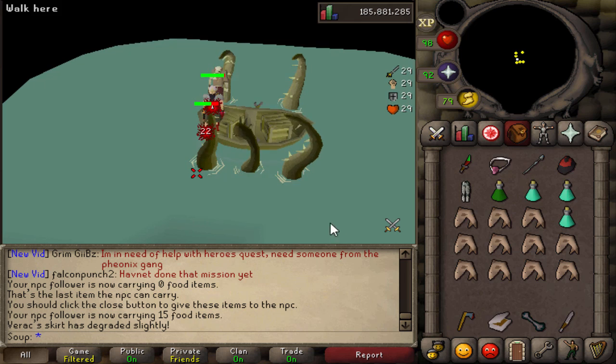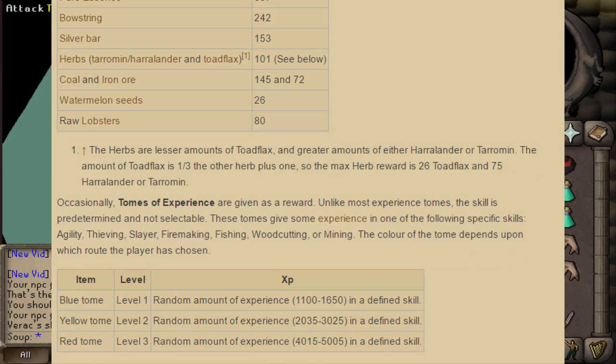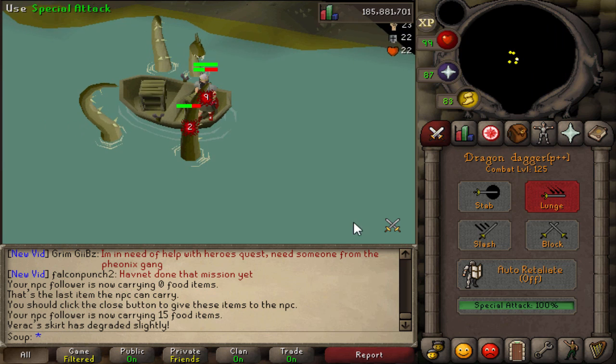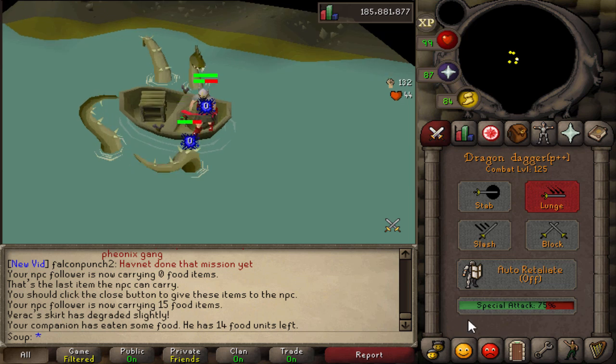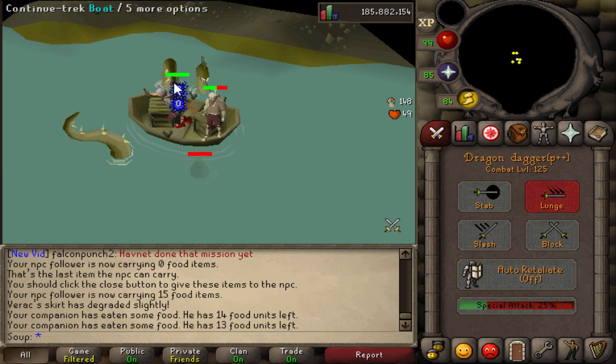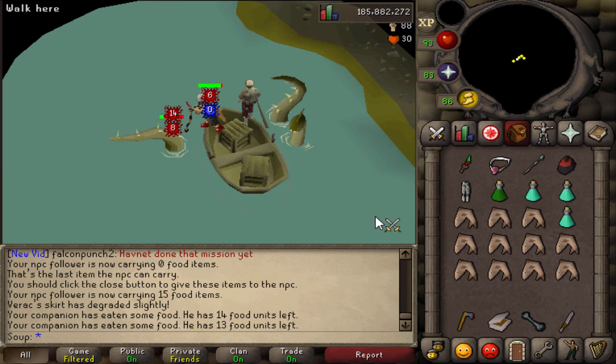I wanted to try this out because I saw that the XP tombs, especially the ones from doing the hard routes, can give a random amount of experience - apparently 4,000 to 5,000 XP in a defined skill. That's actually a decent amount of XP. I was thinking like a 500 XP book, but 4 to 5k for potentially not a lot of time - I'm going to try it out. So I did 20 trips of Temple Trekking and got 20 hard tombs to see what I would get.